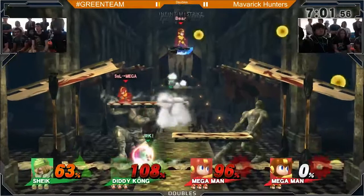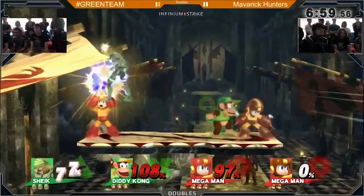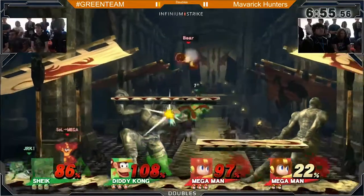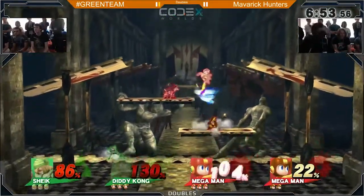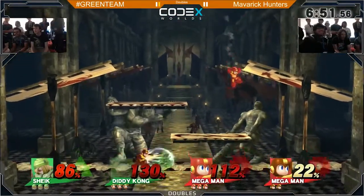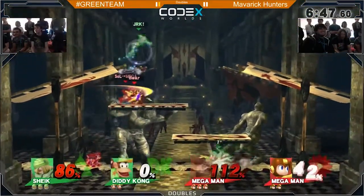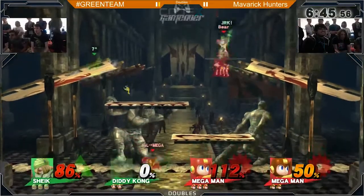Absolutely. So they're going to have to be waiting to back throw — anybody's back throw here can kill off the side. These walk-off stages have a pretty short side blast box. And the gimp off the top on Zero — not really much of a gimp. He was at 130%, but he gets the Tornado up air to get the kill onto him. Not bad.